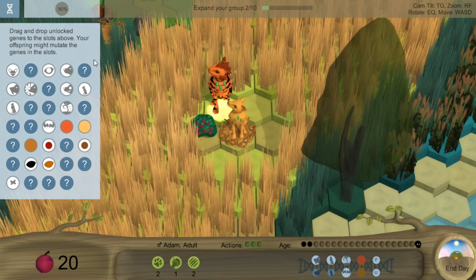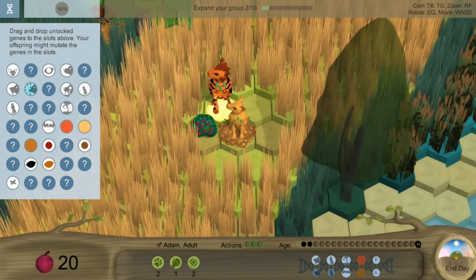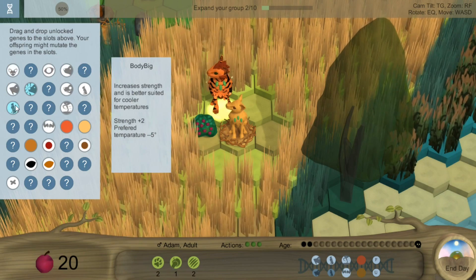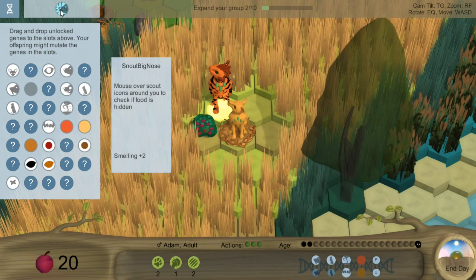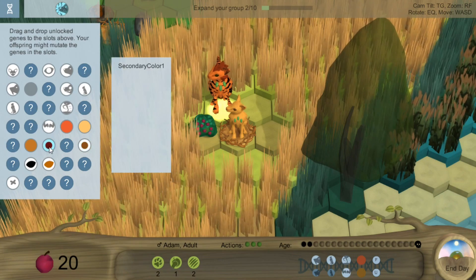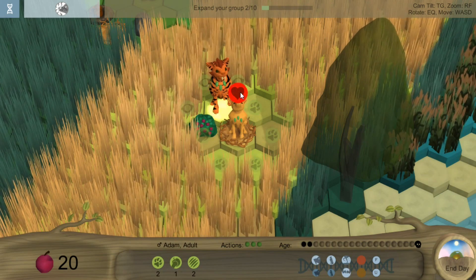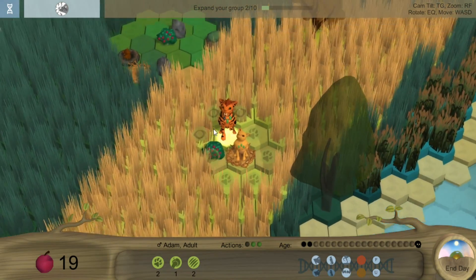His special ability is that he has poison fangs. You can drag and drop genes to the slots above — your offspring might mutate those genes. So normal snout, normal eyes, medium ears with increased hearing, that's the poison fang, big body. I want to drag the big nose snout up here, so there's about a 50% chance your child can have the big nose. Let's go ahead and start — we're going to have him go ahead and have a baby.